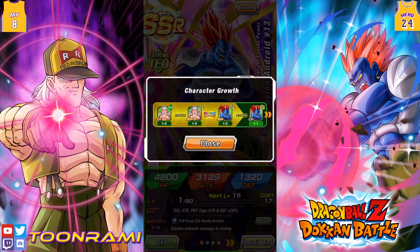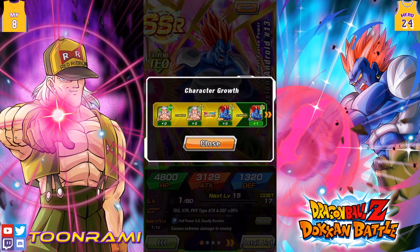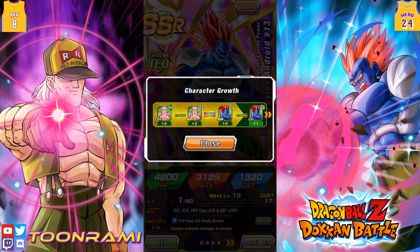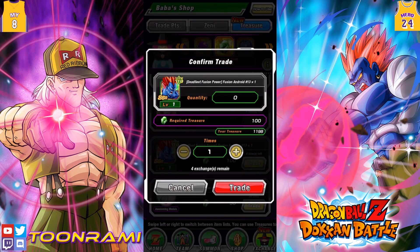What they basically did was reduce the amount of grinding to just one time through. You first get this guy, and then in order to awaken him into his fusion form, you have to get 20 copies of each of these metals — that takes a very, very long time. Imagine having to do that five times. That's way too much. So they made you do the grind once, and then you can buy the rest right here for 100 gems each.